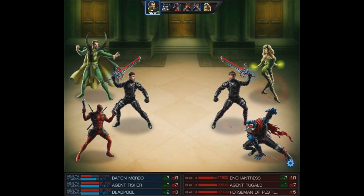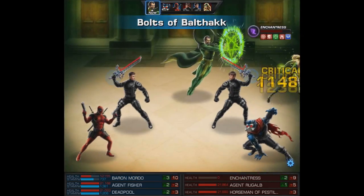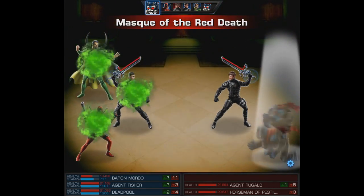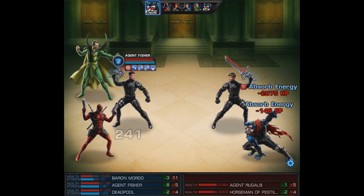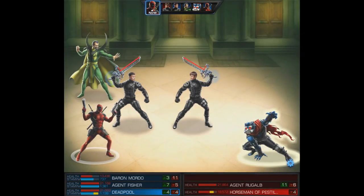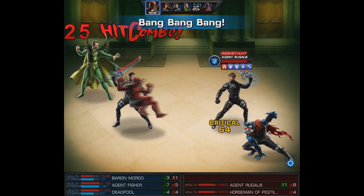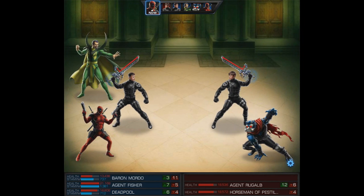After Baron Mordo takes all that DOT damage he's going to go ahead and use sinister summoning as a quick action. This also causes collateral damage to proc, and that's going to be all the setup he needs. His level 1 is going to be a big knockout blow — the reason is that level 1 has the sorceress A-ISO and is stealthy. Other than that Baron Mordo is just a beast. On Deadpool's turn we'll use close the gap then begin with a bang bang bang.